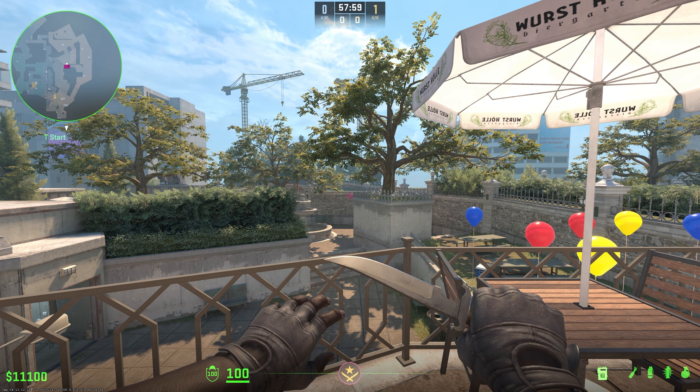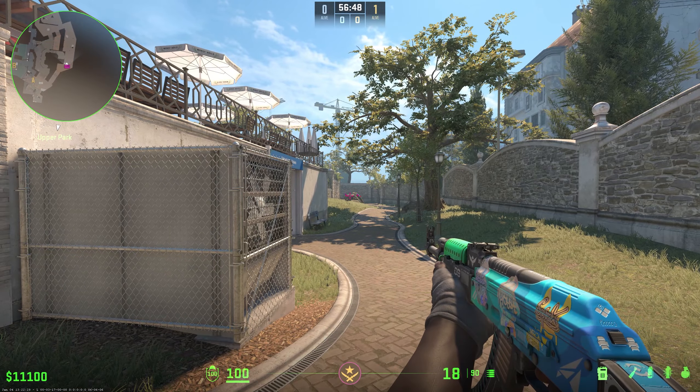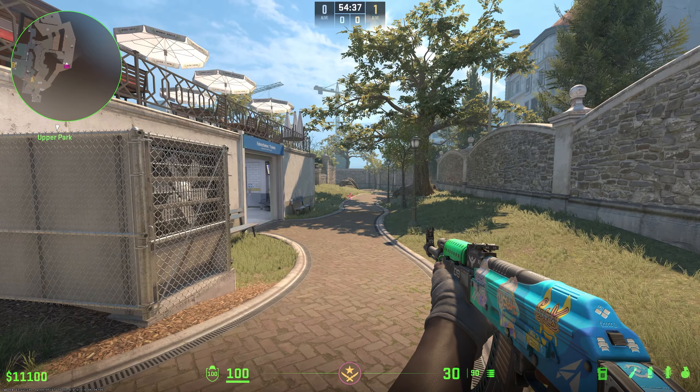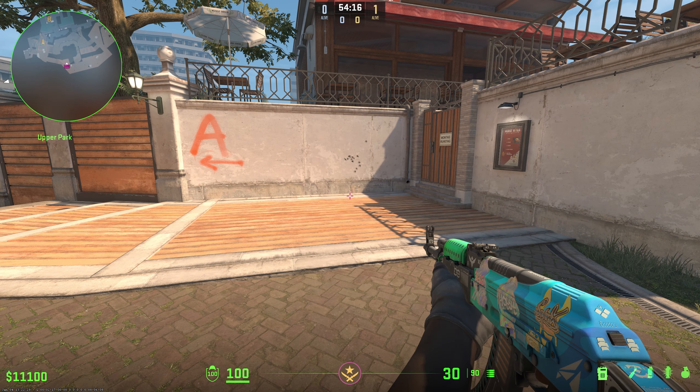Tapping is just firing off individual shots one at a time. This is good to use for medium to long range. Bursting would be firing between two and four shots, and is also great for medium to long range. Spraying is when you just let it fly — it's the ideal way to shoot at close to medium range. If you get the spray control down really well you can get away with using it for longer range, but it's best at close range.